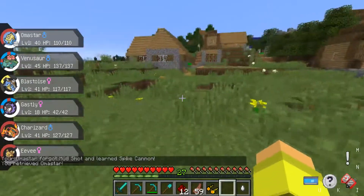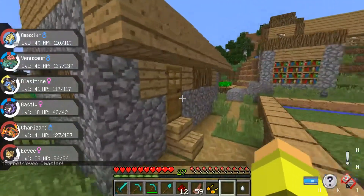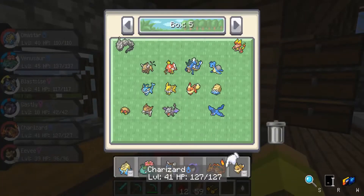I'm going to replace Omastar with Kabutops on my team because I prefer to have Kabutops — it's actually got a pretty good moveset in my opinion, it's got a better one anyway.